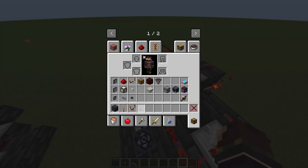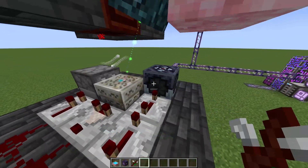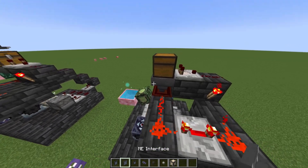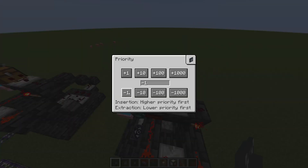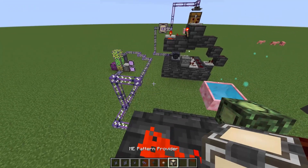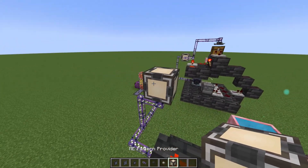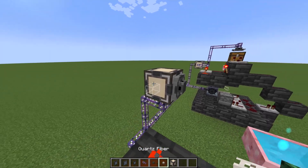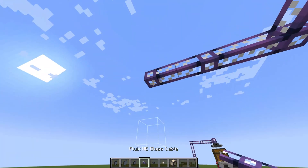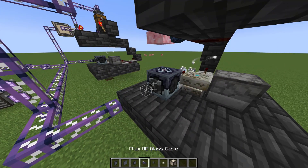Now that we're done with that, we can go ahead and place the mana source. You can do your normal survival source — I'm just using a creative source for demonstration purposes. Now we can get into the AE section, which is fairly simple if you know how it works. First, place a storage bus on this chest with a negative value, then a glass fiber cable connecting it over here. Then place a pattern provider here with an EMI interface on this side, quartz fiber cable here and here, a toggle bus here, and then come down and place an import bus on this with a piece of cable.